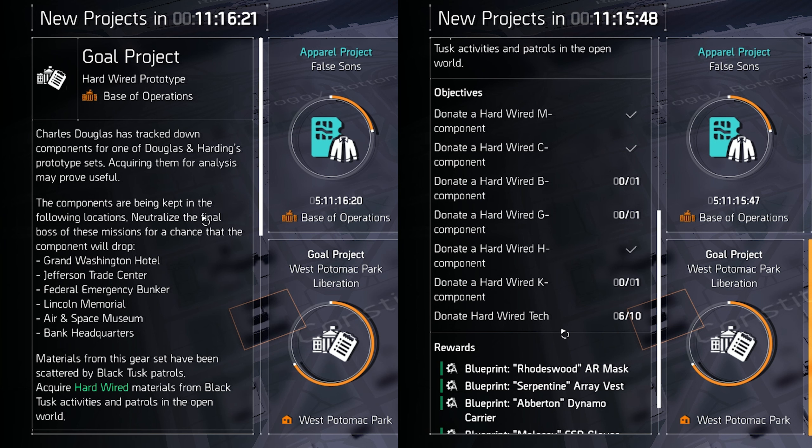As soon as you complete Tidal Basin and make your way into World Tier 5, there will be a new assignment for you to do, which you can access from the projects menu on the map. It will be called the Hardwired Prototype, so it's not too hard to find. Essentially, you'll need to collect six special components and donate those to the project, which will then give you six blueprints — for the mask, the chest, the backpack, the gloves, and all that stuff for the Hardwired gear set.